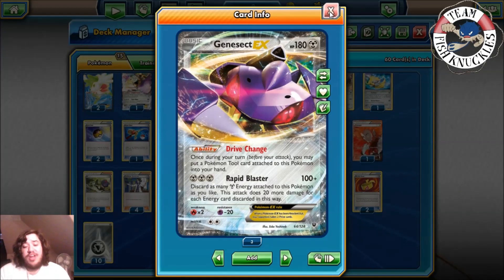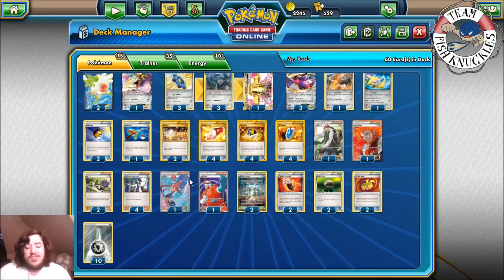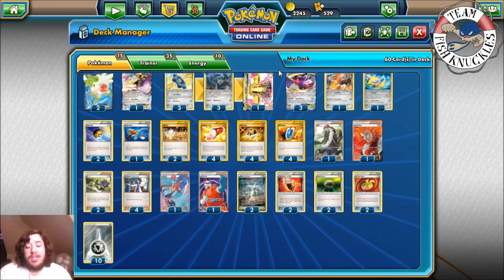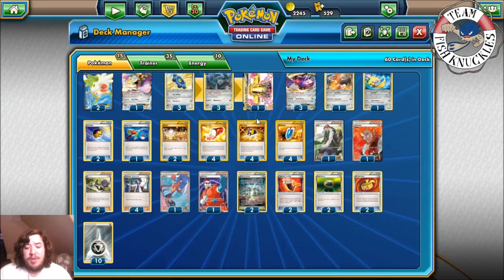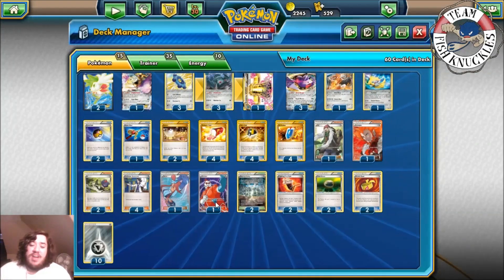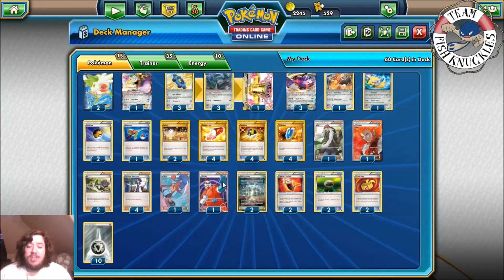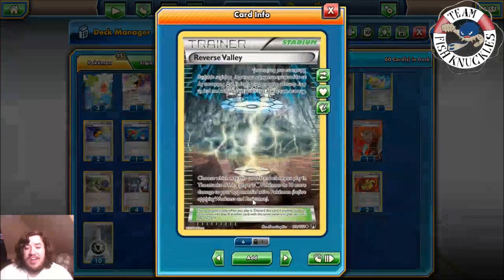Before using AZ you can use Drive Change to put the Tool back into your hand, which is really neat. One Lysandre, one Skyla to search for a specific card — you have to play Skyla to guarantee getting a Fighting Fury Belt, Muscle Band, Float Stone, or a Level Ball or Ultra Ball. One Xerosic to get rid of a Tool or Special Energy in play — always nice to have, especially against Garbodor to Xerosic off their Float Stone so you can use Metal Links.